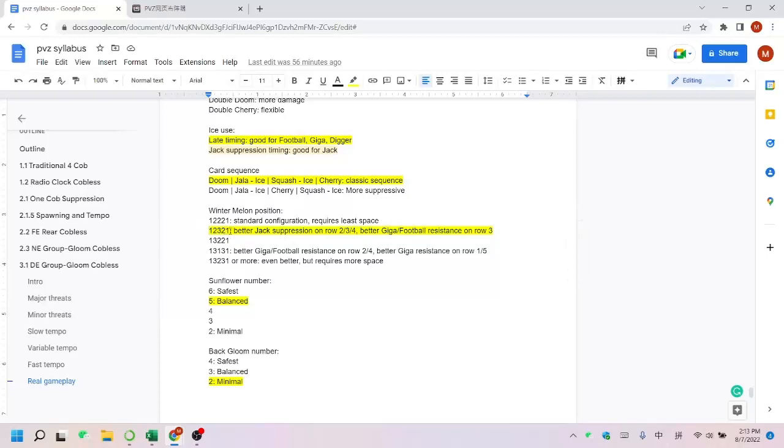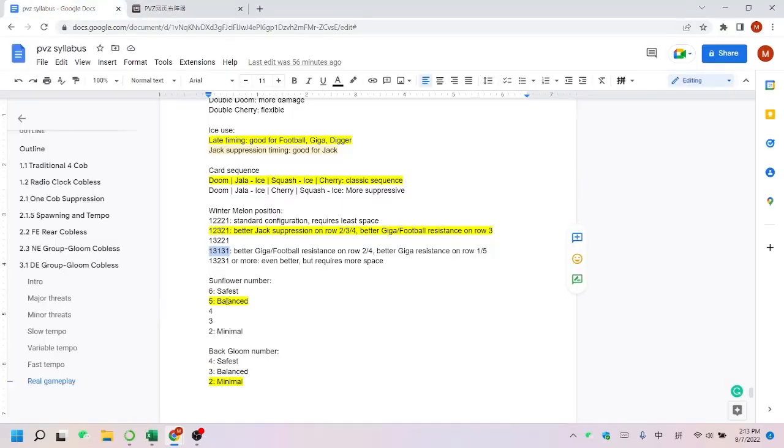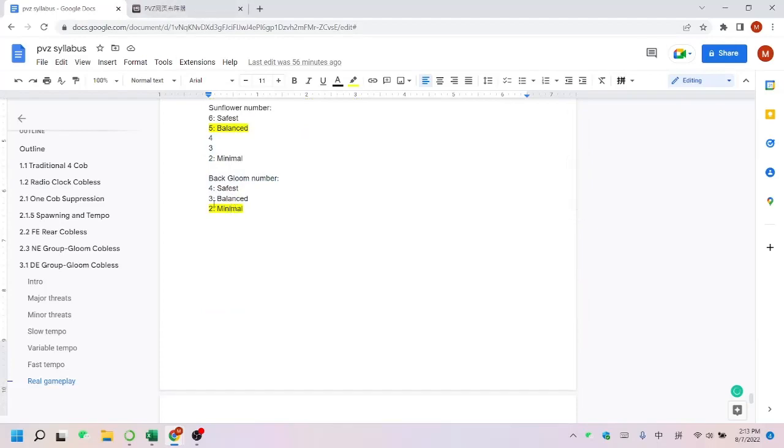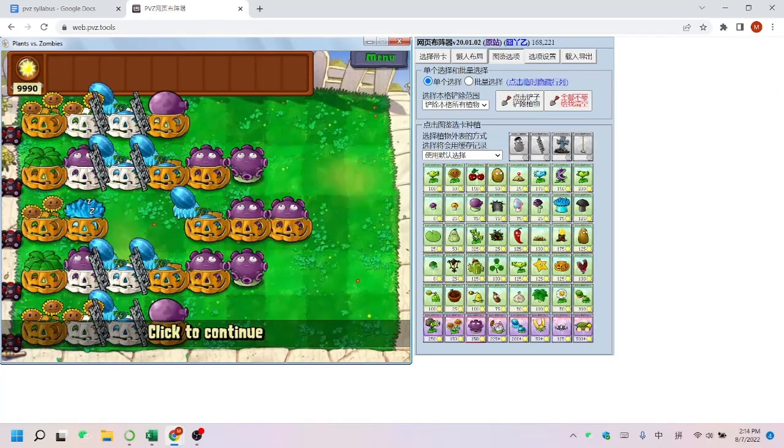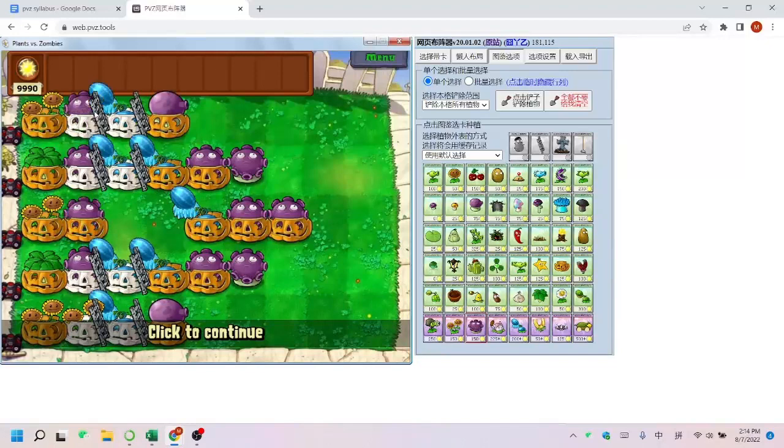I recommend 1-2-3-2-1, and 1-3-1-3-1 is also okay but the center will be harder to deal with. For sunflower number, the classic setup has six, but I think five is exactly what you need. If you're more advanced, you can try four, three, or two sunflowers. The less sunflowers you have, the more space for winter melons and glooms. For gloom number, two glooms — the pumpkin pressure feels intense, but it's mostly okay. For slow tempo it's very good; for fast tempo you just need to freeze twice or three times in emergency situations. You can add three or even four glooms if you want to play safe, but extra winter melons are more important than extra glooms.